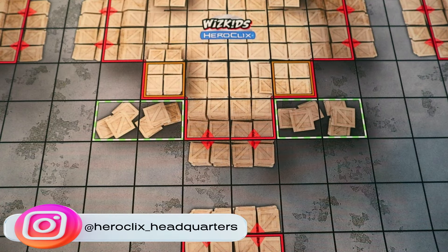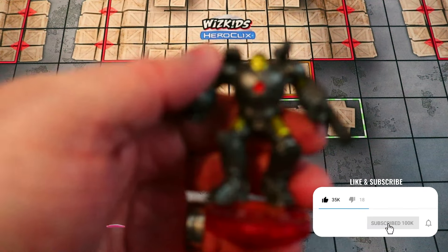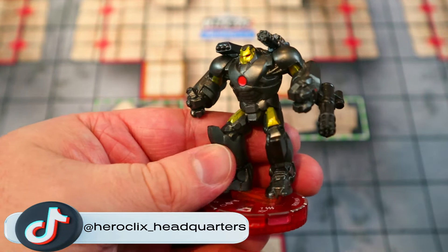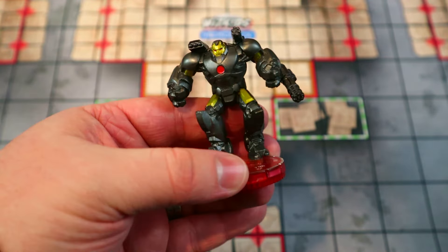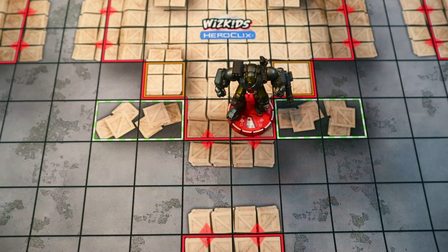Welcome back to HeroClix Headquarters. Today we've got a new team build featuring the new legacy card Iron Man from Wheels of Vengeance, originally from Avengers Assemble. I love this figure — such an epic sculpt. He's just so huge, like a big Hulkbuster or War Machine Hulkbuster is what I always thought he looked like.